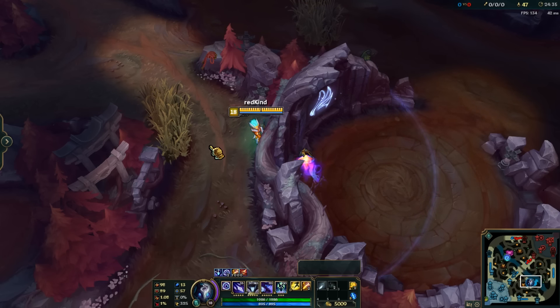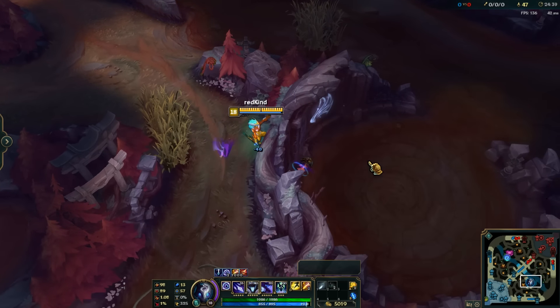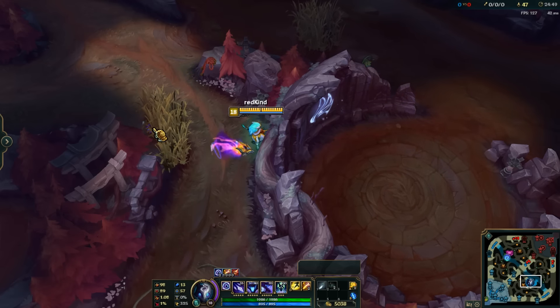It sounds really easy to do, but most of those locations require perfect positioning and are really tricky to do, so I recommend trying them out in a custom game before doing them in your ranked games. I will now show you all of the walls that are thin enough for you to cast your W like that.